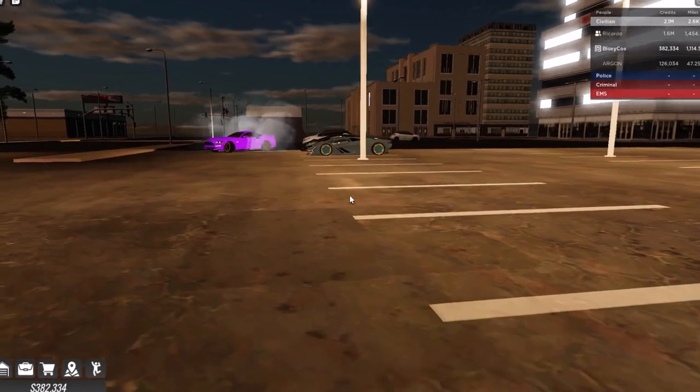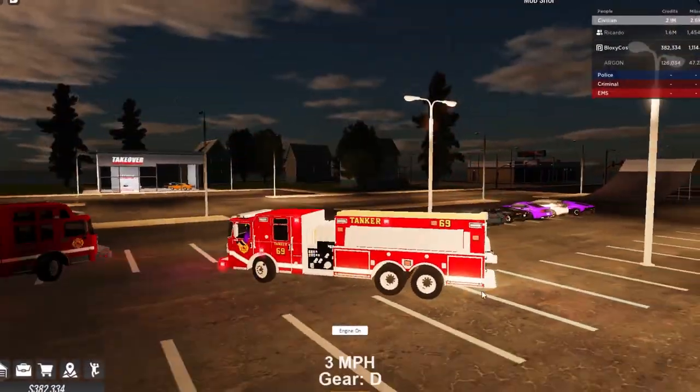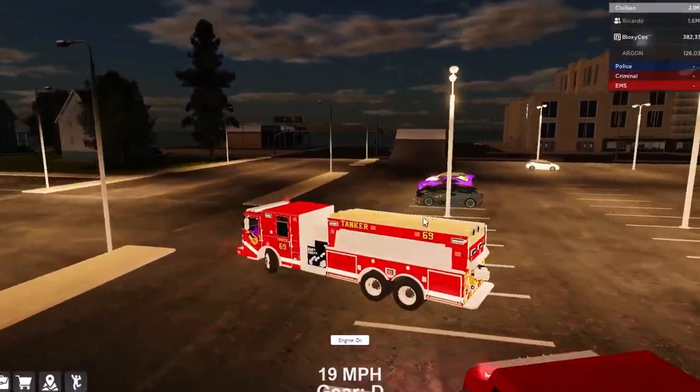I love this! Oh, I got a Mustang - no way! It looks like a gun drift, nice. Let's do the other fire truck as well. If you want to see more admin cars, I made another video about admin cars where you can see others.